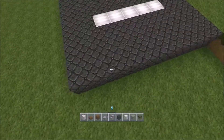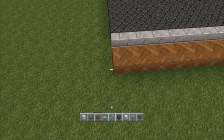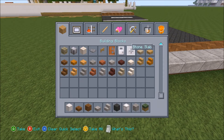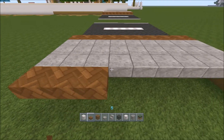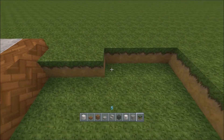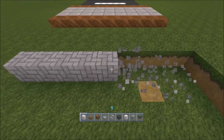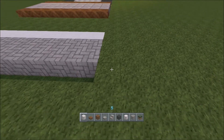Now we just have to repeat what we've done over there. So: stair, spruce wood plank with spruce wood slab on top, three stone brick slabs — or you could make them whatever slabs you want, these are the colours I'm going with — stone slab, stone slab, and then spruce wood slab with planks underneath. Then we have a layer of three grass blocks, and then our white path again with the cobblestone: light grey, cobblestone, light grey, cobblestone, cobblestone, and light grey.